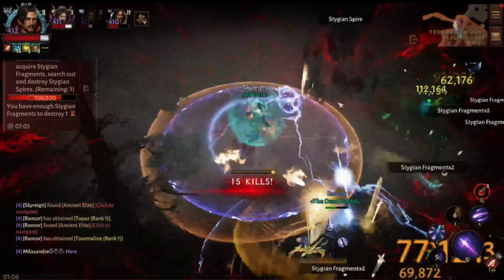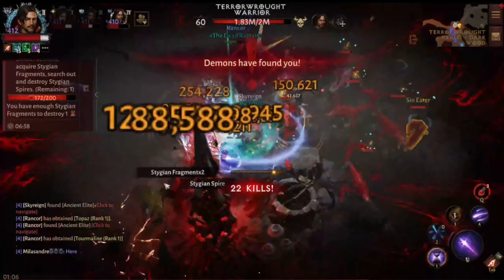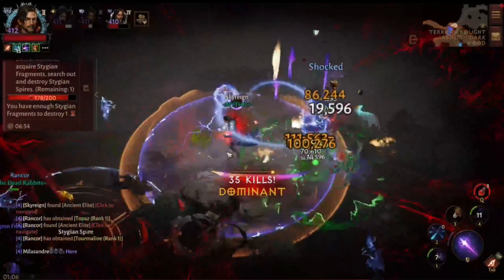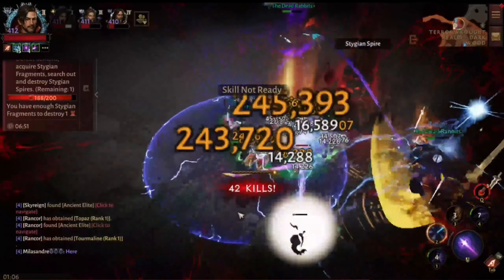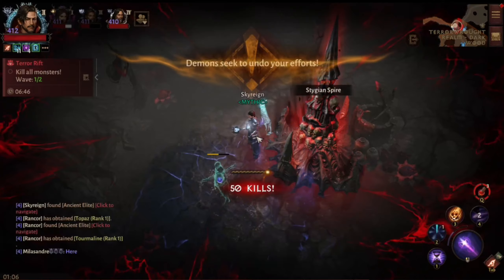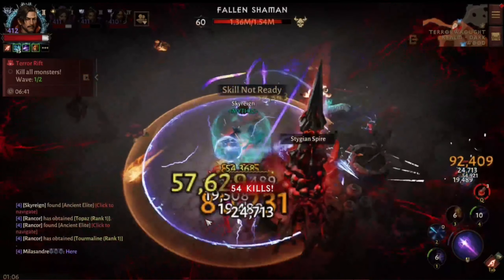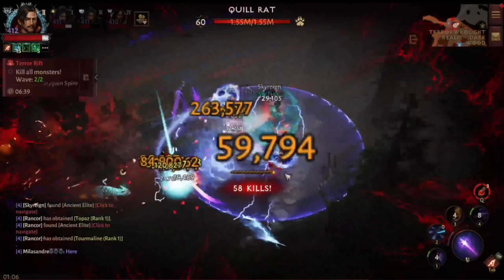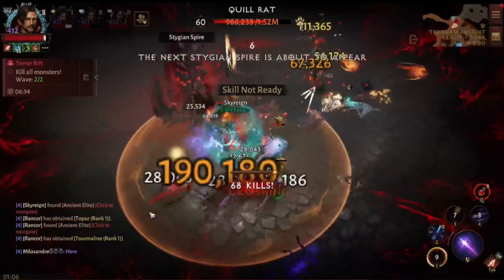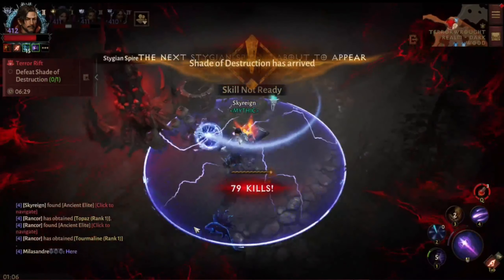Speaking of spires, here's another one we've found — entering shortly. I like to rack up as many fragments as I can before going in, and if I see a bunch of uniques and elites around I'll try to get in on those, even though the shards will be waiting for me when I'm done. This build is very good and very quick for clearing all the mob waves inside these spires.